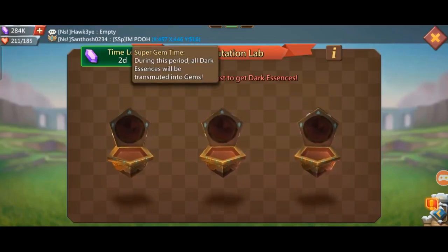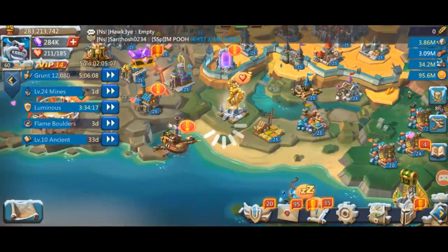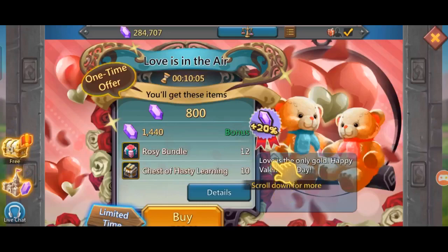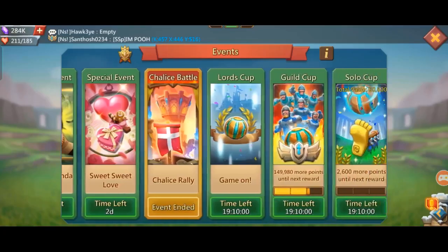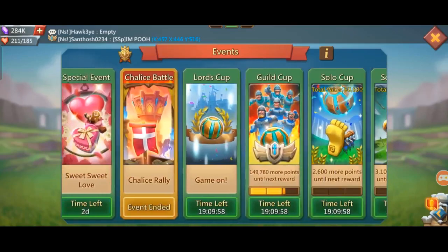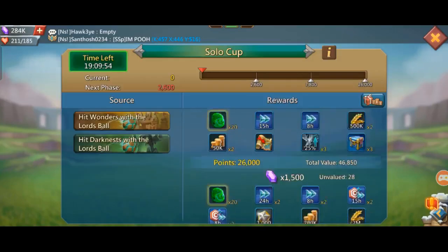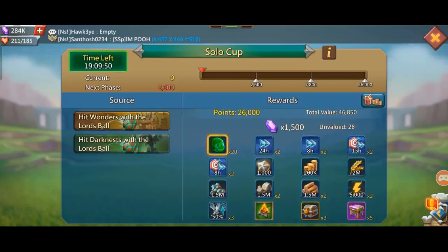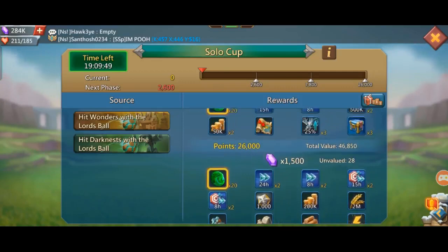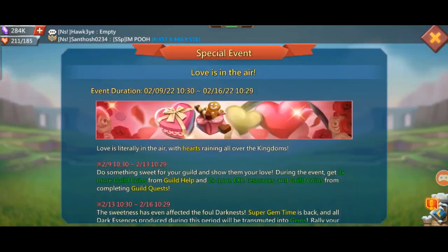The time is the moon. If you want to choose the dark essence, you will get the transmutation lab and you will get gems. If you want to go to the solo cup, you will get 20 tokens. 20, 20 — wow! For me, I hope you will be able to put it on the light.